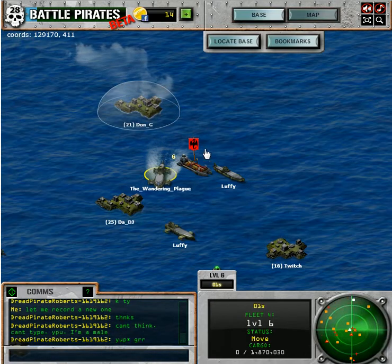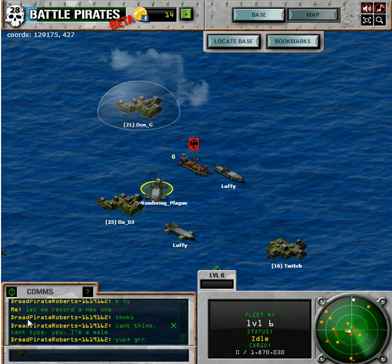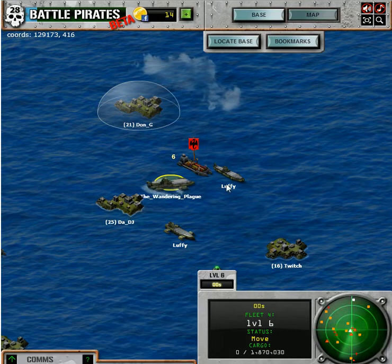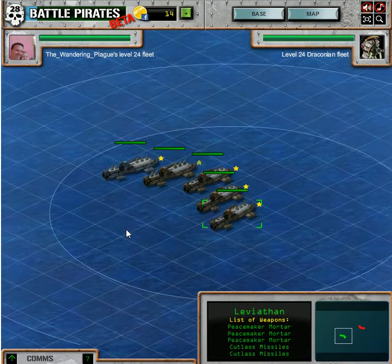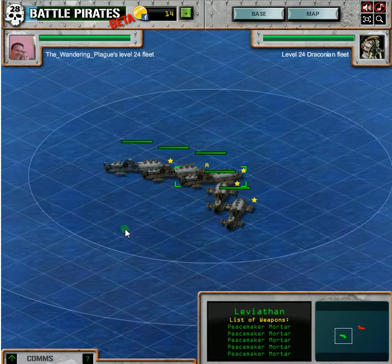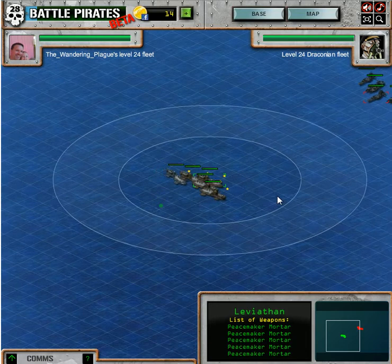I'm coming in from the southwest corner, and that's so you can minimize your comms. That gives you more distance from where you enter. First thing I do, using the arrow keys and the mouse, I turn everybody around and give myself a little bit of room to work with.